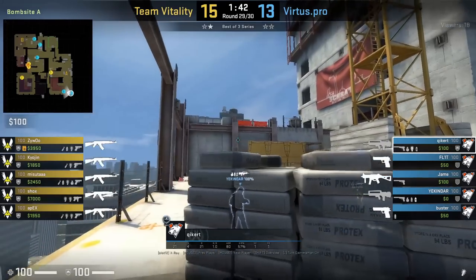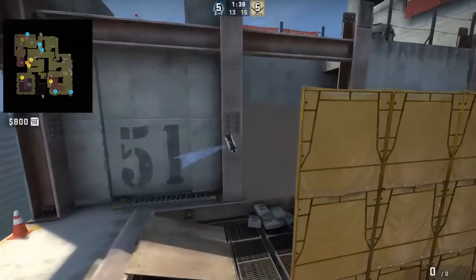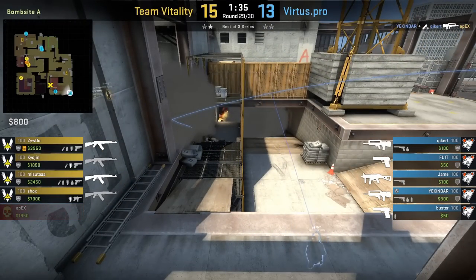Kicker behind sandbags flashes yellow for Yakinder to peek. While standing in the back, he aims at the bottom right circle, then left click throw. The flash blinds Apex, assisting the kill for Yakinder.